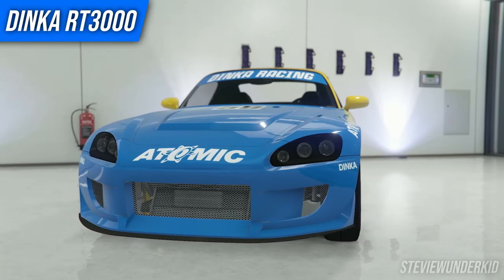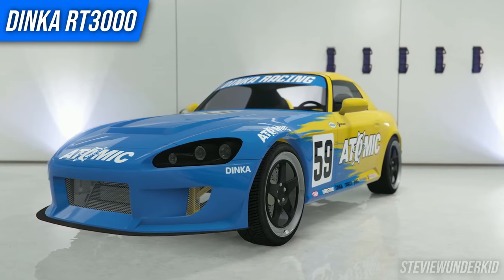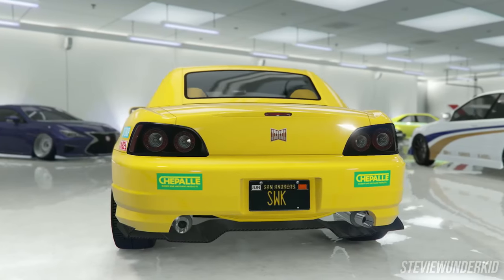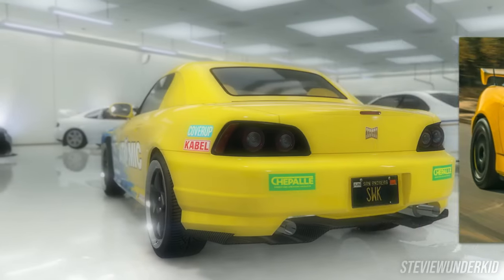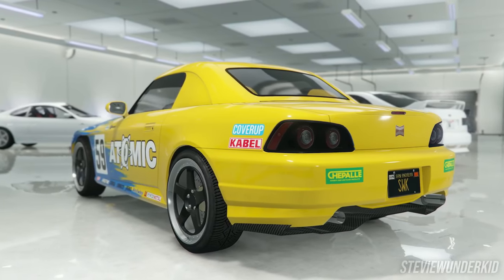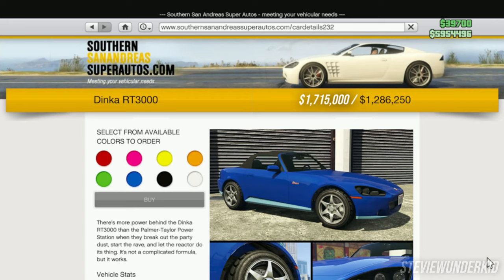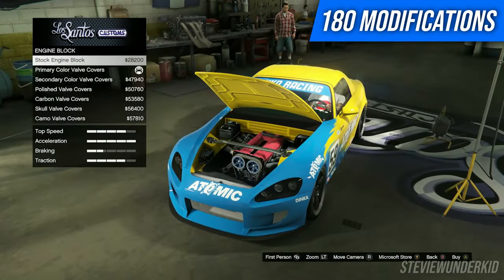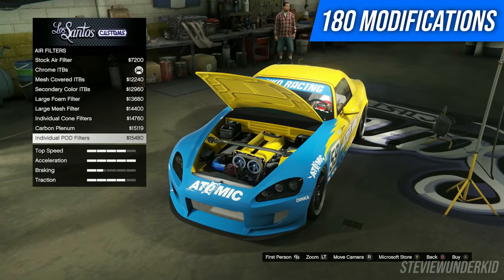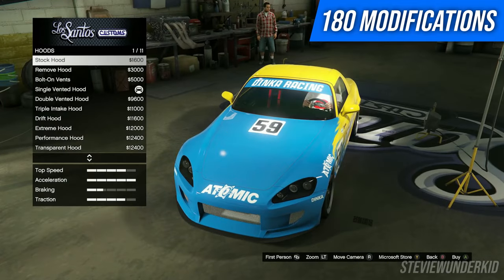Next up, we've got a personal favorite of mine — the Dinka RT3000. This is another banger car that was added with the Tuners update, and it's got so many different reasons for you to want to buy it. It's inspired after the legendary Honda S2000, and it's also a convertible, which the game was definitely lacking at the time. It does cost between $1.3 and $1.7 million, but in exchange you get a lot of really cool customization, though it would have been nice to see more skirt options and some Fast and Furious inspired liveries.